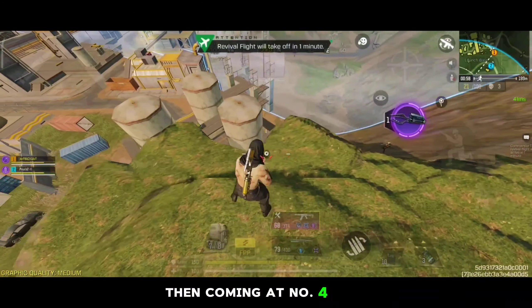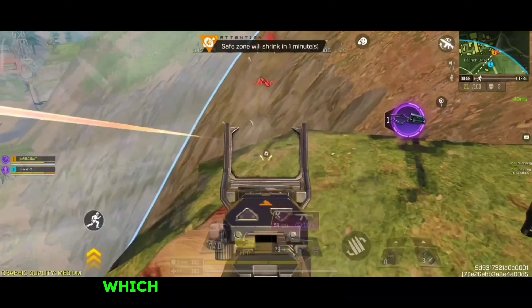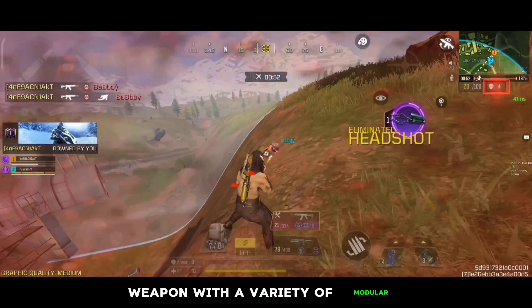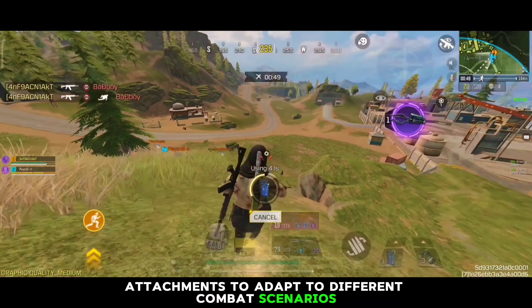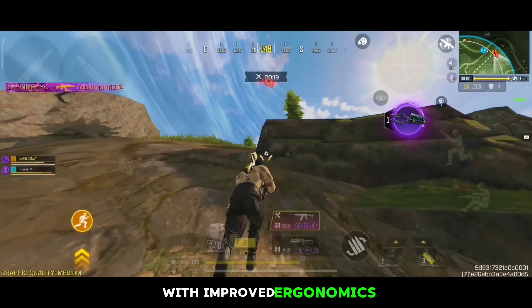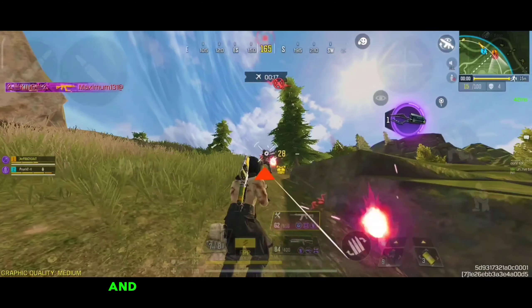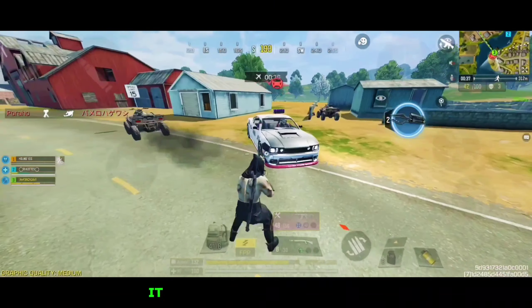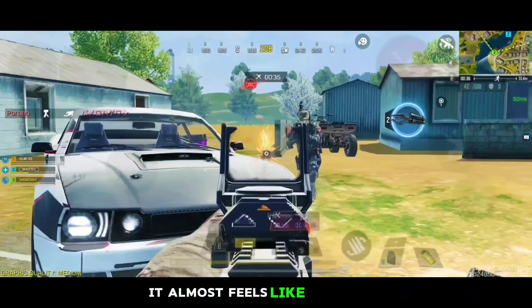Coming at number 4 spot, we have the Type 19, which is a brand new combat systemized assault rifle with a variety of modular attachments to adapt to different combat scenarios. This weapon is a redesign of the QBZ-191, with improved ergonomics, ambidextrous usability, and better reliability across different environments. Performance-wise, it almost feels like the Krieg VI with slightly better handling.